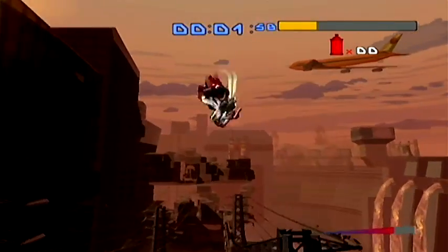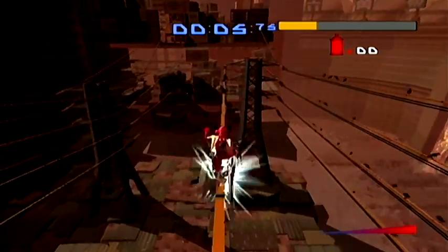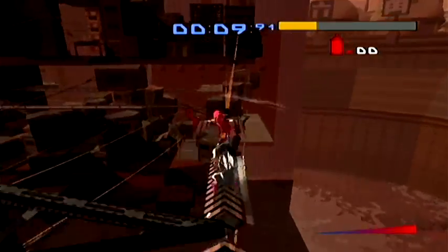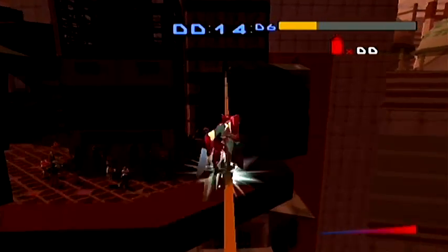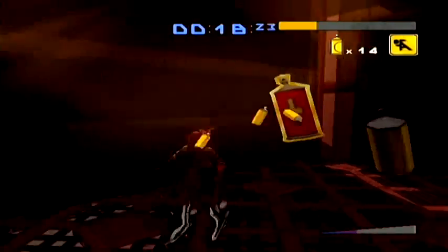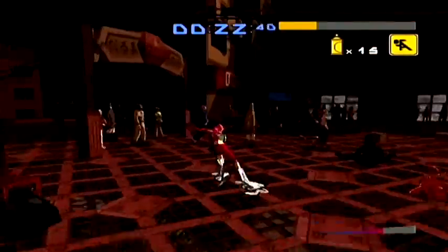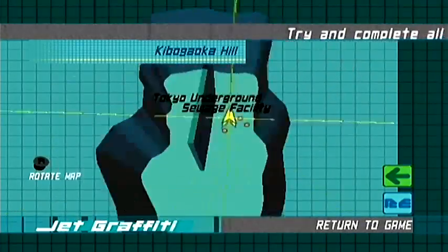Now, Kibogaoka Hill's Graffiti Test 1 — there are so many types of graffiti we need to get. There's not much to take care of this time, but how you get to them — that's another question. I immediately go up to the top area and grab some spray cans. And yep, there's the graffiti right here. That's the only graffiti on the top area — done.